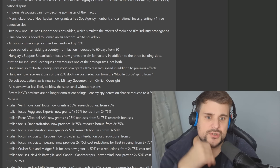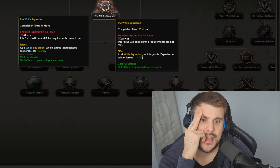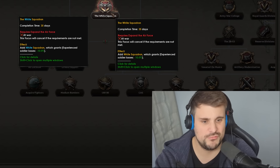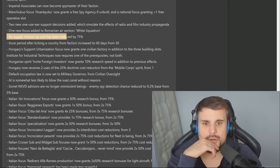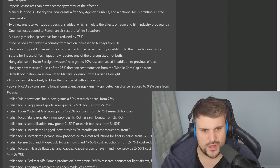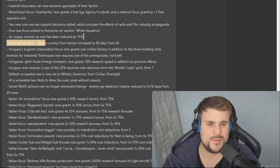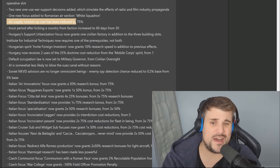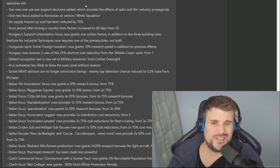One new focus added to Romania's air section — White Squadron — is the second focus for your air force. You need to be at war to go for it, and it activates a national spirit of minus 10% experience losses, kind of like a light field hospital. Air support mission CP cost has been reduced by 75%. We're getting whiplash from this — they made air supply too strong initially, then nerfed it to oblivion, and now they've brought it back to somewhere in the middle. You can actually do air supply missions now, though the amount of supplies is still very low — it's something to supplement your army, not rely on heavily.